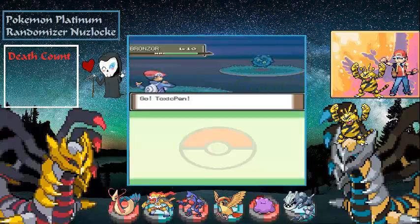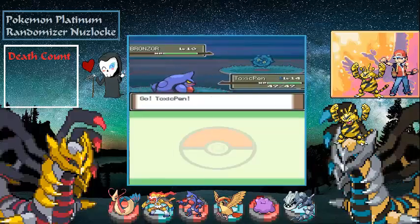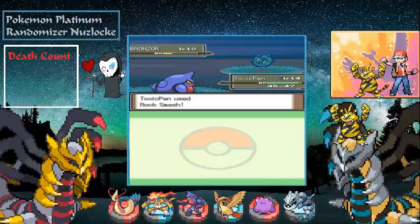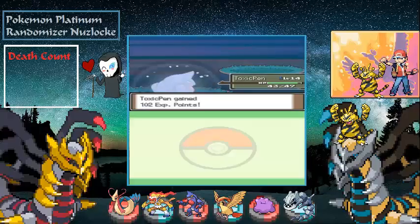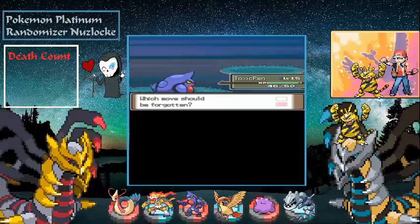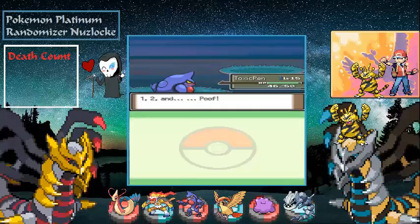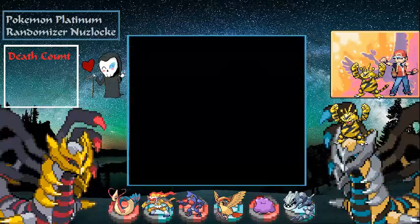The encounter is a Bronzor — really? I'm not even worried about it. Nope, not today. I did ask for something you don't see often. The computer's lagging a little bit. Bronzor is trying to learn Pursuit — let's get rid of Mudslap since we already have someone with Mudslap.